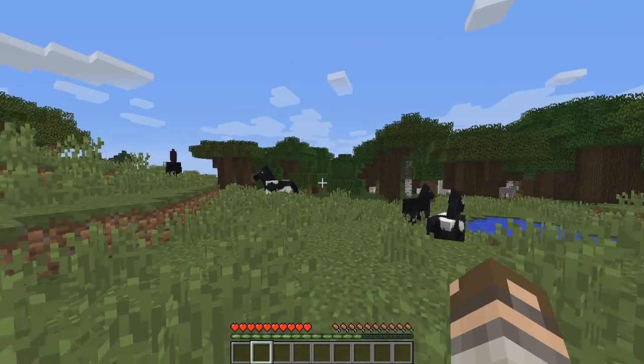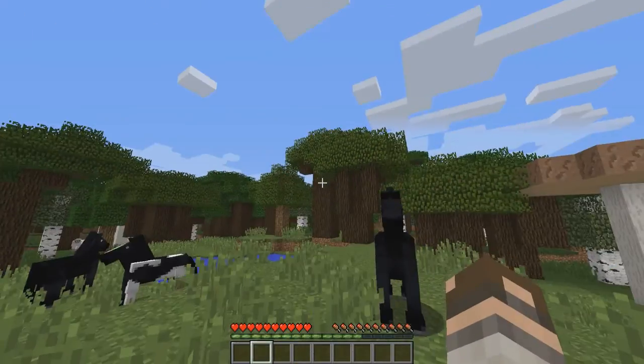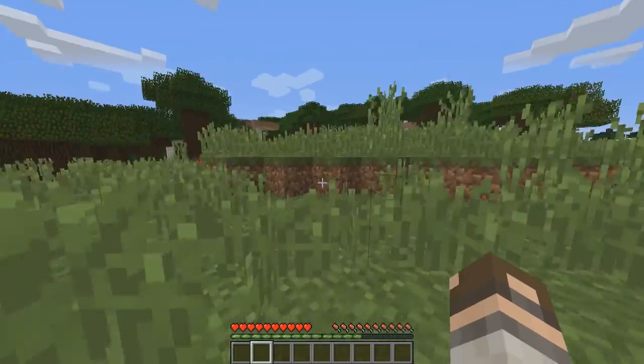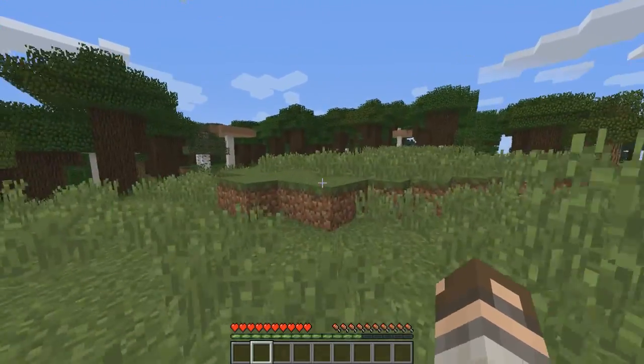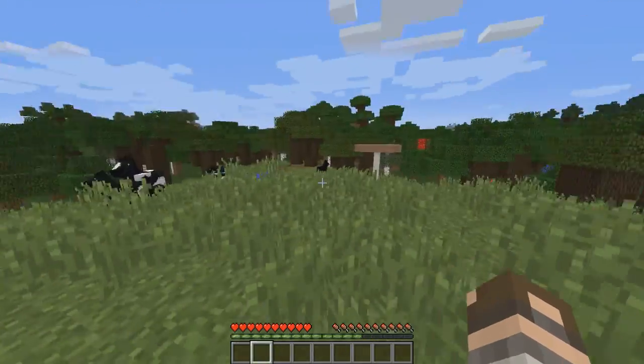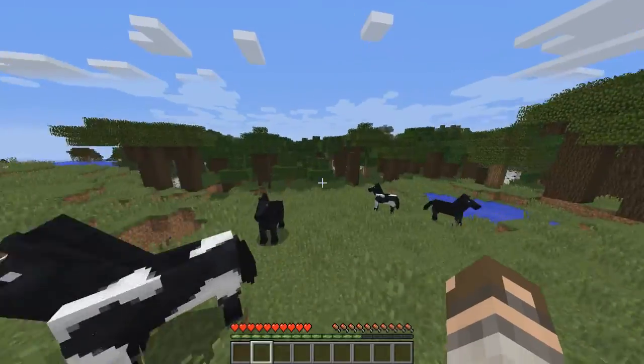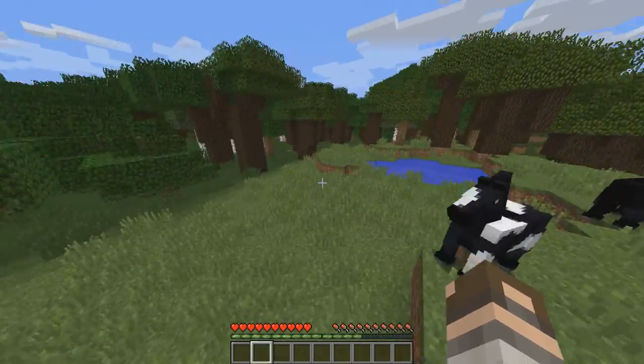To survive your first night in Minecraft, it's not really that difficult. Hopefully in your world it's daytime, you've got the sun out. I'm not really going to do this as an in-depth tutorial because it's pretty easy to work out. Obviously, WASD to move about, and then to look around you use your mouse, and space to jump. If you double tap W, you can sprint and jump down blocks and everything like that.